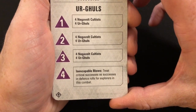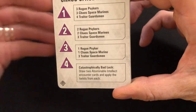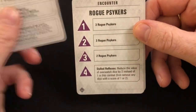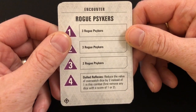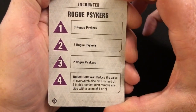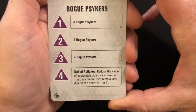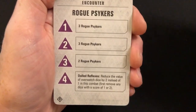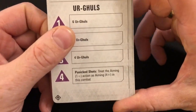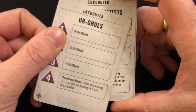Inescapable Blows: treat critical successes as successes on defense rolls for explorers in this combat. Catastrophically Bad Luck: draw two Abominable Intellect encounter cards and apply the twists from each. Dulled Reflexes: reduce the value of overwatch dice by two instead of one in this combat — that's quite good, as overwatch is quite powerful and limiting reaction shots isn't a bad thing at all. Panicked Shots: treat the aiming one-plus action as aiming four-plus in this combat — limiting the effectiveness of your ranged attacks and increasing the likelihood of enemies sticking around.